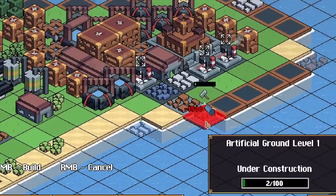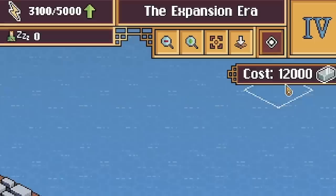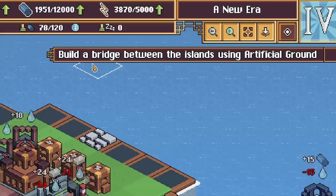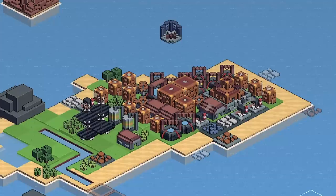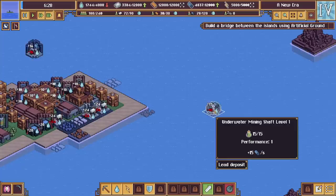All right they're all being built, so hopefully that should protect most of the land. In the meantime we can move to the next era — let's do that before we get flooded. We've gone to a new era! The flood meter alarm is sounding — but oh look what we get to do: build a bridge between the islands using artificial ground! We've got to get over there. Well let's see if our fortifications worked — in five seconds the flood levels are going to rise. One thing worth noting: when flood levels rise you lose your artificial land.